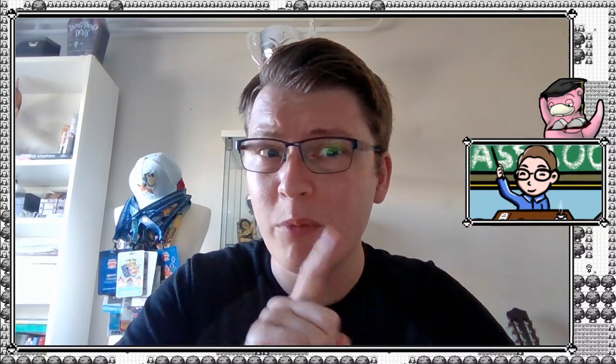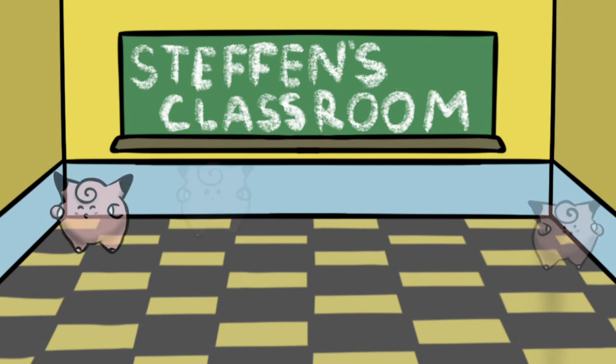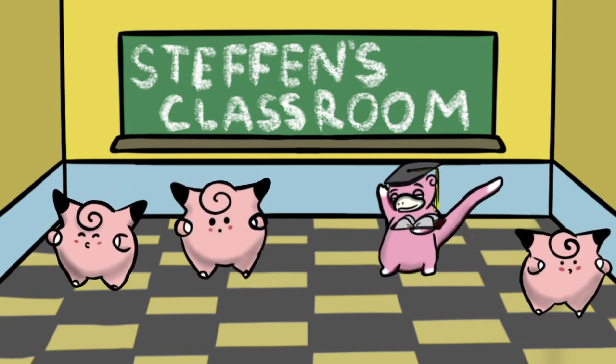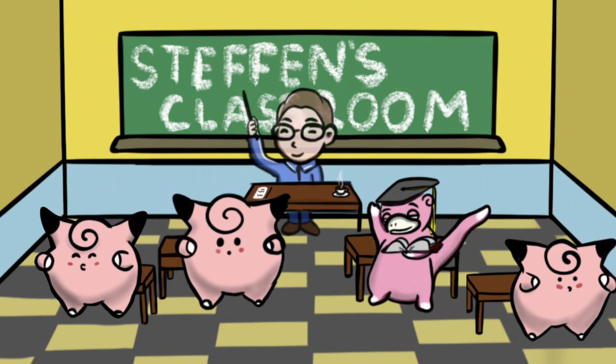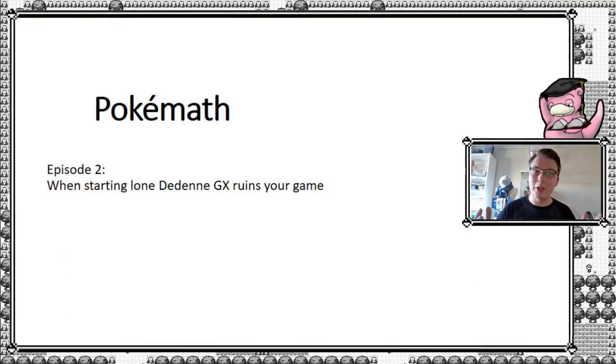We all remember that one game where we opened with that one Pokemon we absolutely did not want to start with. Today in episode 2 of PokeMath, we're going to be dealing with when the Alolan Ninetales GX in your opening hand ruins your game. Hello and welcome again to episode 2 of PokeMath, where we are going to look at when starting with the Alolan Ninetales GX ruins your game.